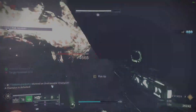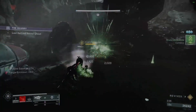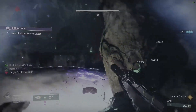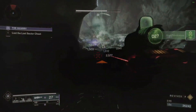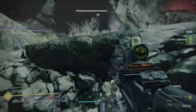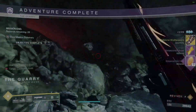Once I take down the Unstoppable I'm able to do a fair amount of damage to the boss consistently because Unstable Essence gives you about a 25% boost. Once you have it you're good to go — I'm hitting around 3,100 damage per Osteo Striga burst, which is a lot. Hope you guys like the guide, comment down below if you have any questions, and I'll see you in the next one — peace out!